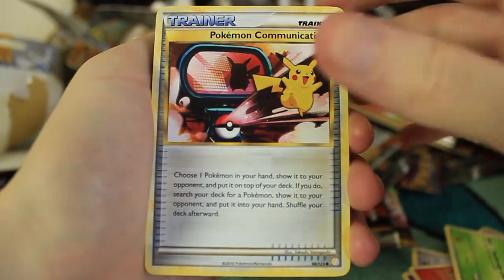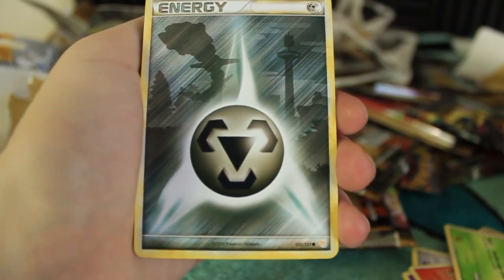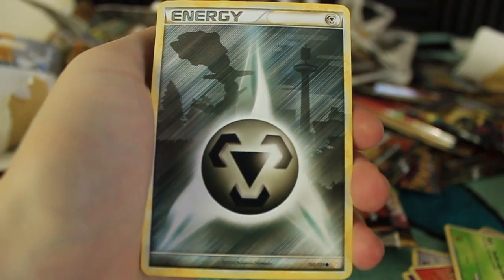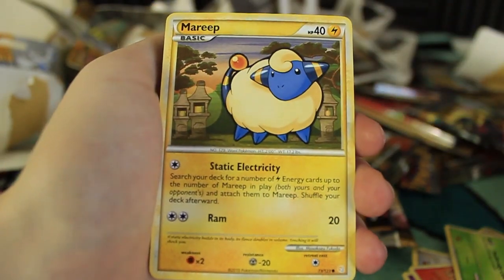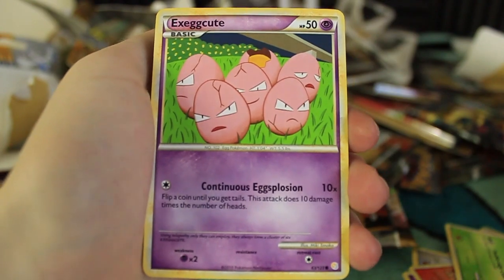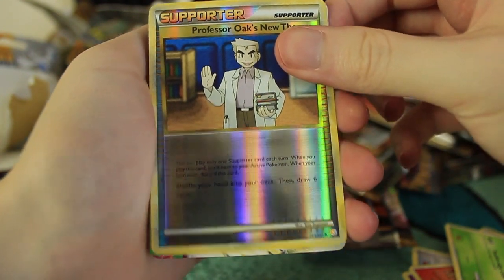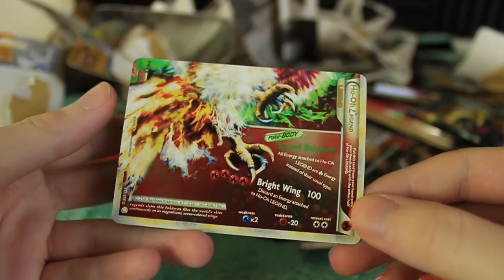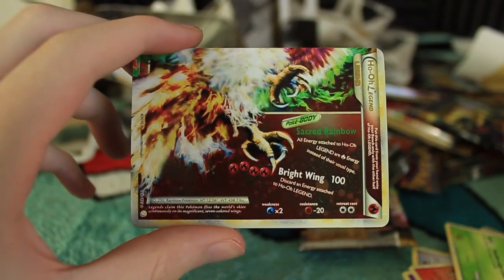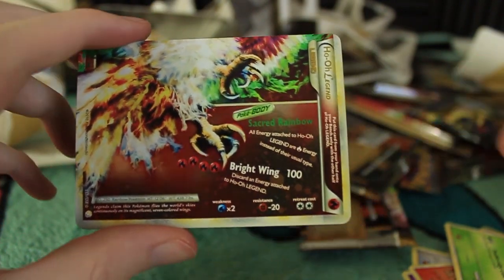Let's see if we can end things off with one more good one here. I've got a good feeling about this one. We have a Pokemon Communication, as well as another one of these awesome looking double colorless energies. A Blissey, Snubbull. A Steel Energy — the art is so nice in this set; there's a Steelix in the background. We have a Mareep, Marill, Exeggcute, Professor Oak's New Theory as a reverse holographic. And the last card of the video from this Donphan pack — what do we have? Oh my God, we got it! We got the bottom half! That is exactly what we needed. My hands are shaking right now. Donphan coming through with the Ho-Oh Legend bottom half!